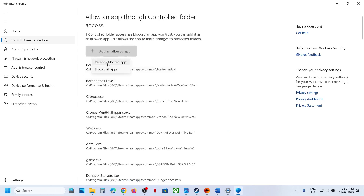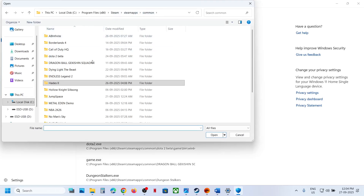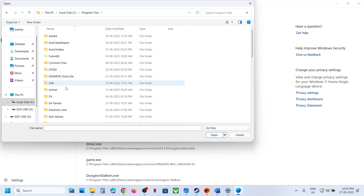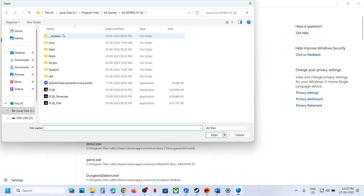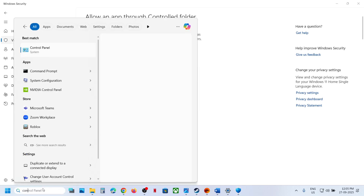Click 'Allow an app through controlled folder access', click Yes to allow, then click Add, select 'Browse all apps', go to the game installation folder, and select all the exe files — the FC26 exe, the EA anti-cheat, and the game service launcher.